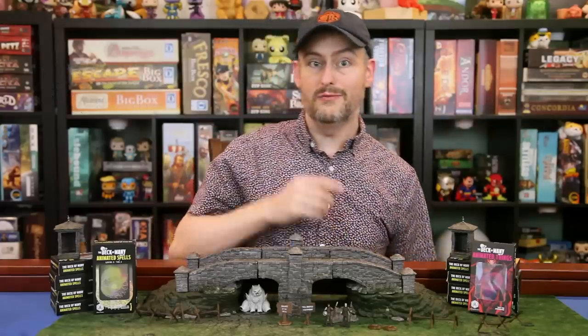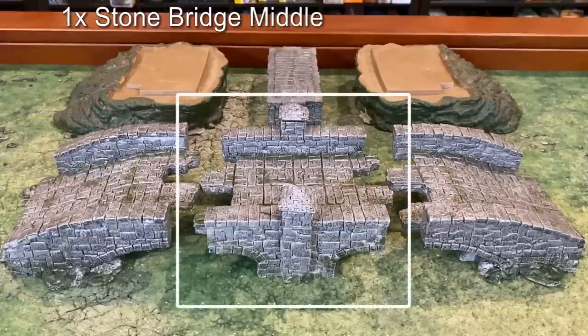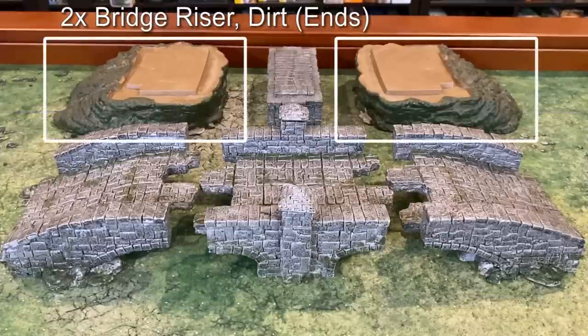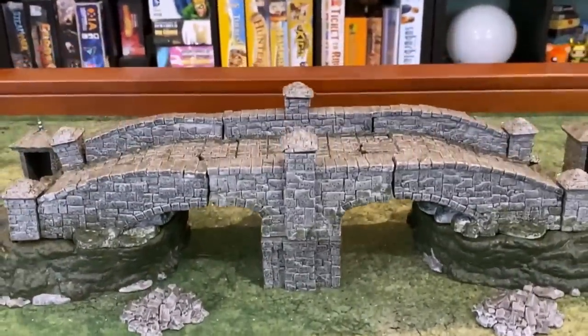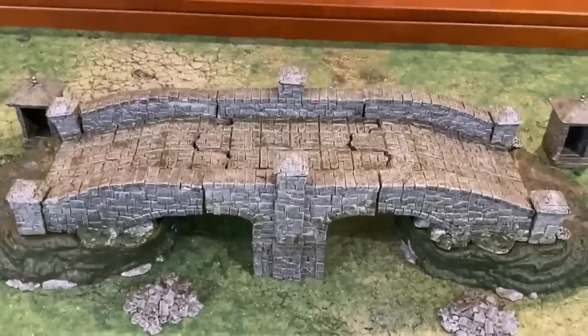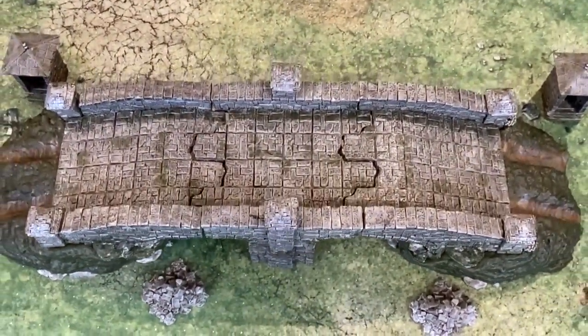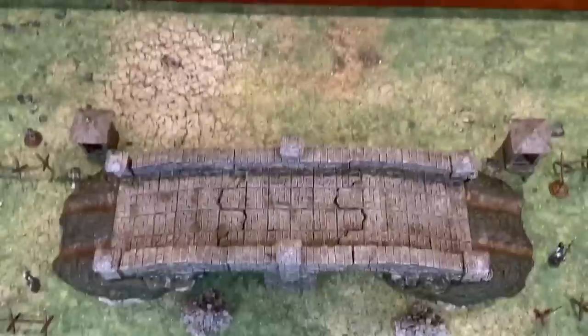So let's go ahead and cross this bridge and take a closer look. The bridge is modular and comes with two bridge ends, one bridge middle, one bridge riser for the middle, and two bridge risers for the ends. Each piece is quite heavy and substantial. The bridge ends and middle slot together using friction. There's no locking mechanism, but it stays together just fine. The bridge itself has a subtle grid and is 4 inches wide.